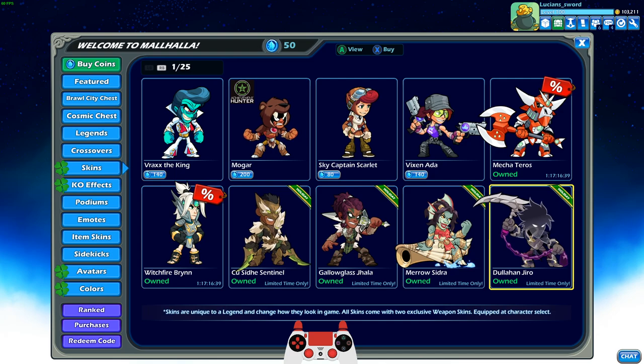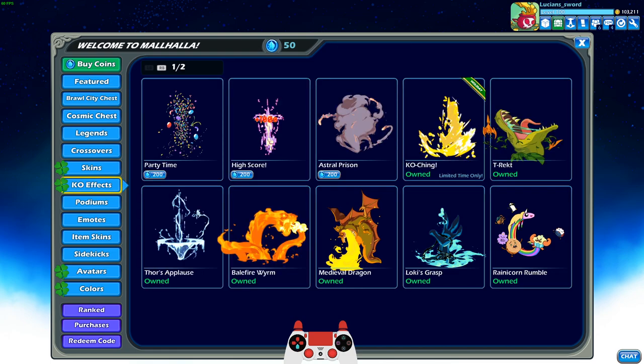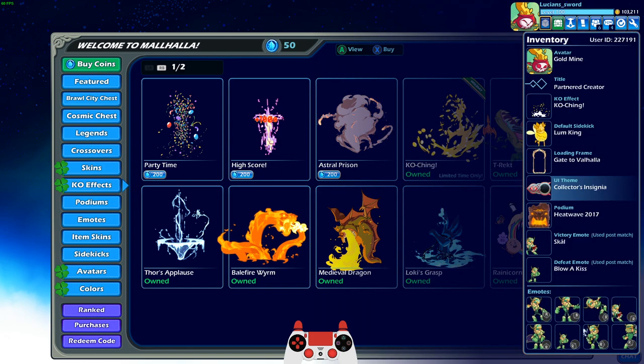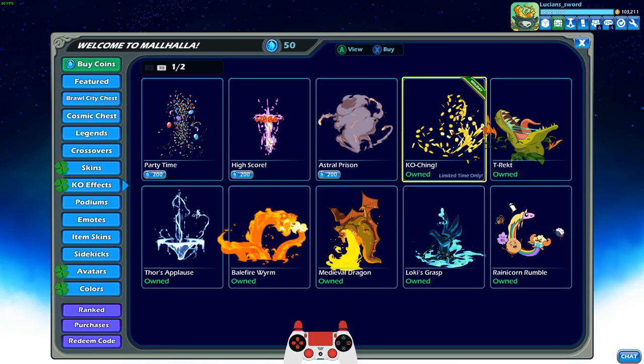So there are 6 Luck of the Brawl skins in total. And don't worry, we're going to be using each and every one of these skins in today's video. But that's not all — we also have the KO effect returning, the KO Ching, and I think I already have it equipped. Yes, I do, got it equipped.